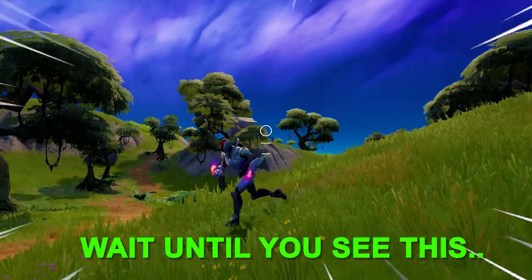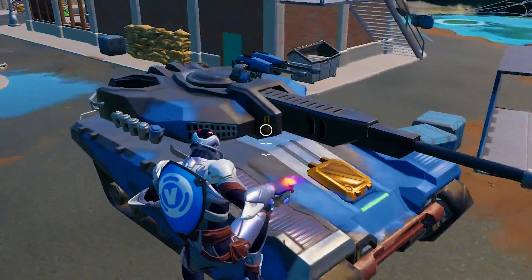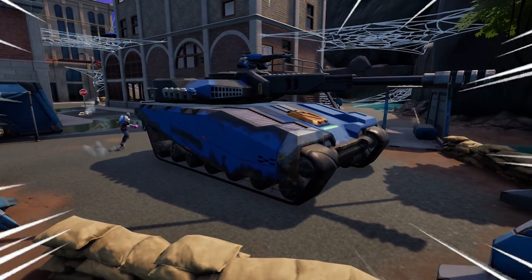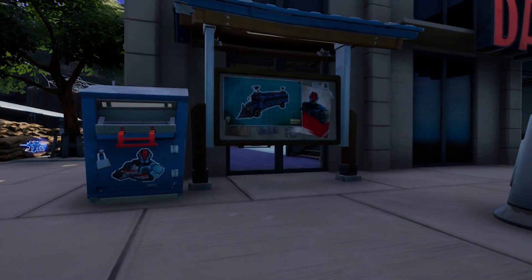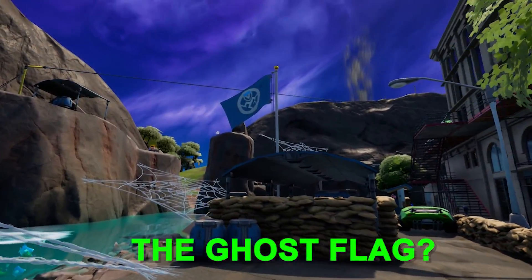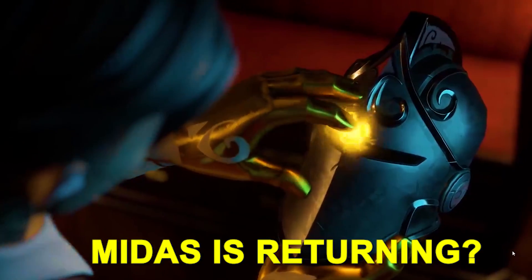Next we make our way towards the Daily Bugle where one of the biggest map changes just happened. First things first — this is the brand new tank for the 7; it's pretty much the same as the Imagined Order tanks except with a new paint job. There's also an armored battle bus you can fund, but more importantly, Epic Games actually added the Ghost flag from the Ghost faction all the way back in Chapter 2 Season 2. A lot of people think this means they're bringing Midas back very soon — leave a comment with your guess as to why they re-added the Ghost flag.